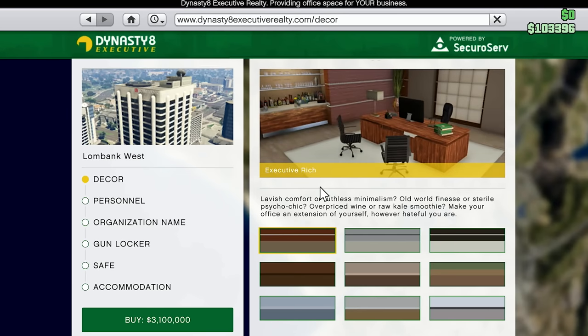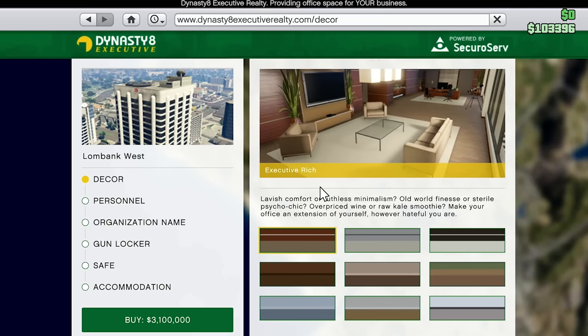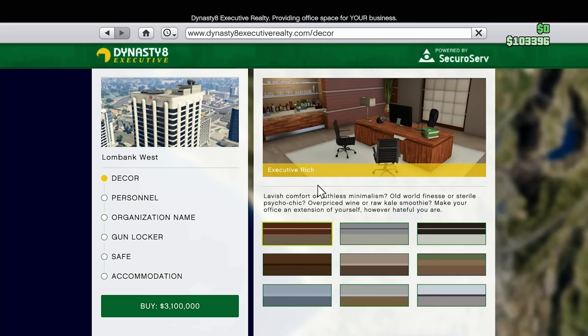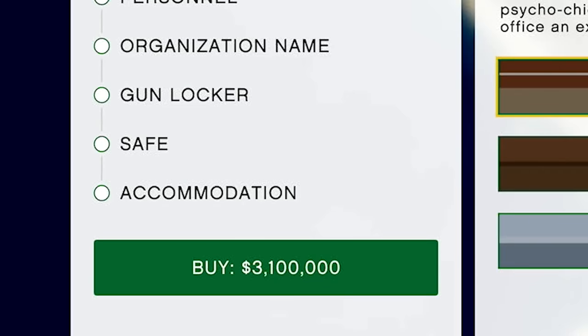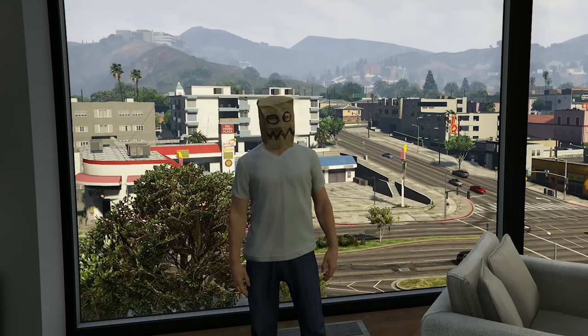After purchasing the office there's no direct way to make money without getting other things. Once I buy it, I'll have the ability to buy a special cargo warehouse and a vehicle cargo warehouse — I'll add those two to the wheel of businesses. The Lombank West costs three million one hundred thousand dollars and currently I only have one hundred and three thousand, so we have a long ways to go.